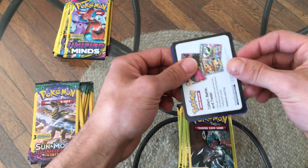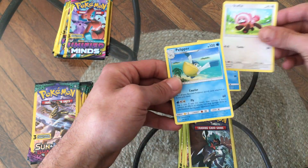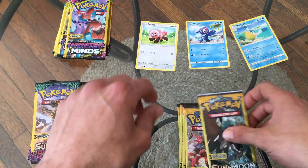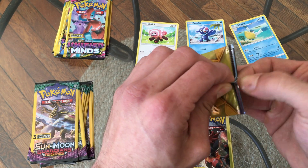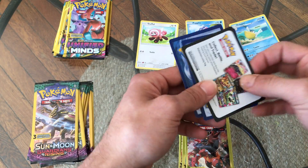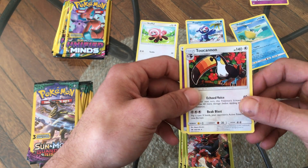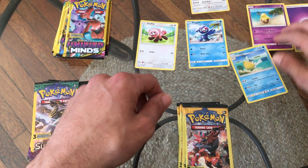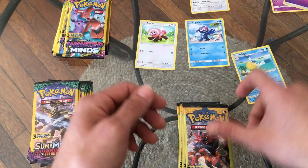Here we go — Pelipper for the last one. Those aren't too bad guys, I'll take those. I don't have any of the base set Sun and Moon so these are nice. We got a Drowzee, a Tauros — excuse my butchering of these names by the way — and a Psychic Energy. Drowzee's got some ammo to use his Psychic Boom, so that's good.